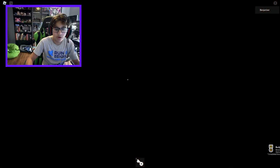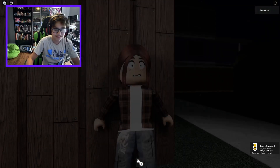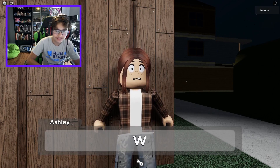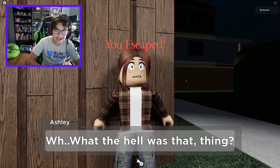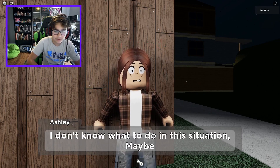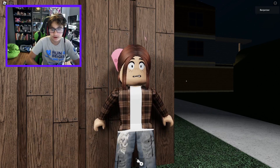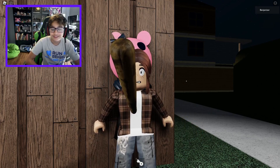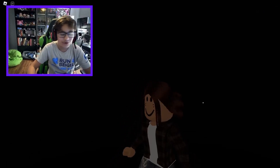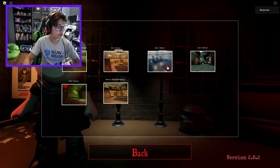Boom! Whoa, I saw a guy with big red eyes - that was kind of scary. The animation is actually really good in this game. 'Ashley, what the heck was that thing? First it knocks me out and then it tries to kill me. Maybe I should go to the station - they can keep me safe.' No - she just came up to me and killed me! Well, that was stupid. Time for the final level we're doing in this video - act two, the station.